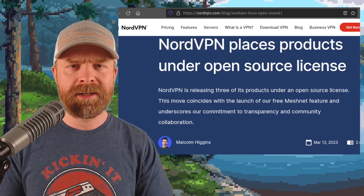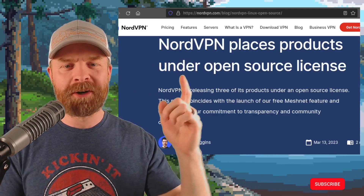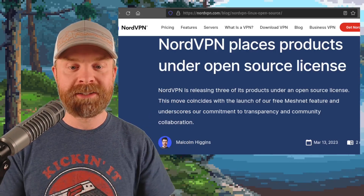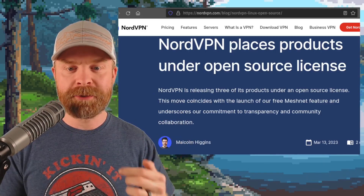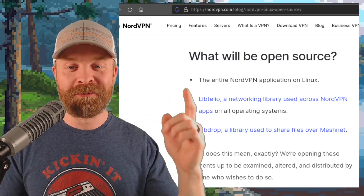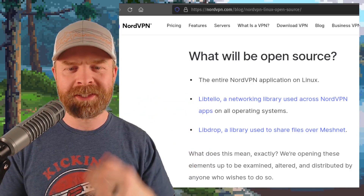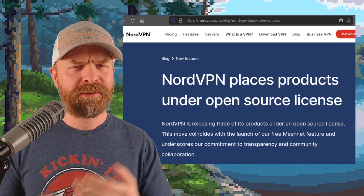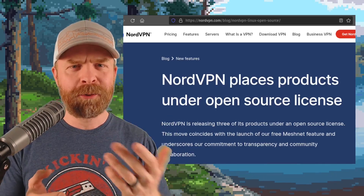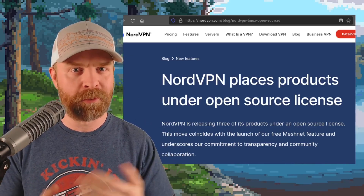Next up, we're talking about a VPN — a very big VPN that just did a very big thing. NordVPN is releasing three of its products under an open source license. This coincides with the launch of their free MeshNet feature and underscores their commitment to transparency and community collaboration. The open source releases include the entire NordVPN application on Linux, LibTelo (a working library used across NordVPN apps on all operating systems), and LibDrop (a library used to share files over MeshNet). This does not mean NordVPN will be free — it just means it's more transparent. I still recommend Surfshark, which interestingly is owned by Nord. It's cheaper and works with a whole bunch of different devices.